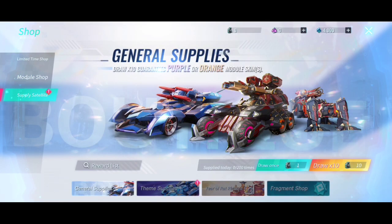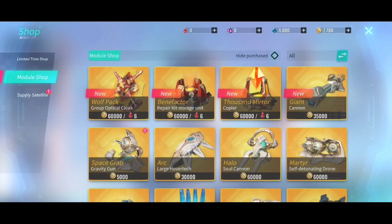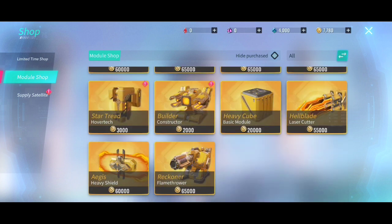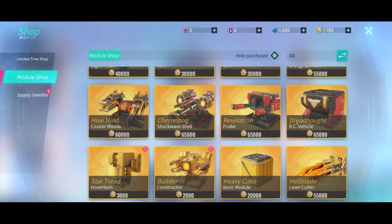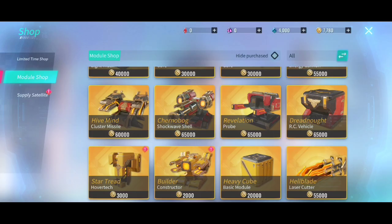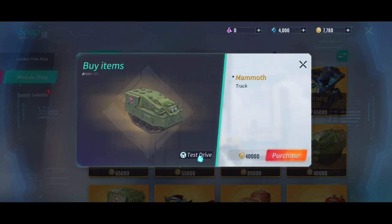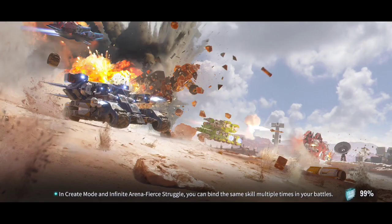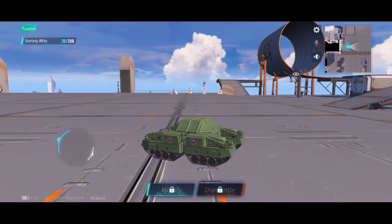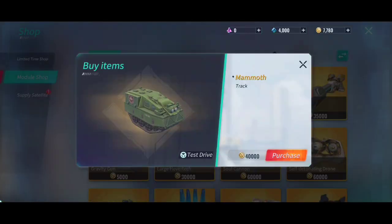Supply satellite right here, team supplies, module shop. Let's buy some — what's this one? This one's powerful to be honest. What a mammoth. This one's a track. Okay, this one's kind of good.